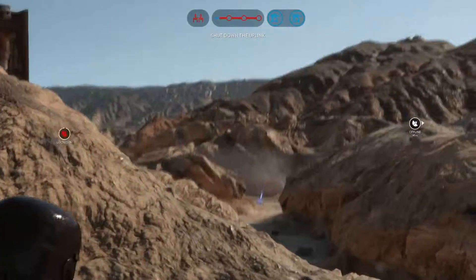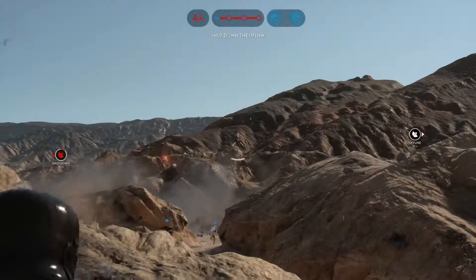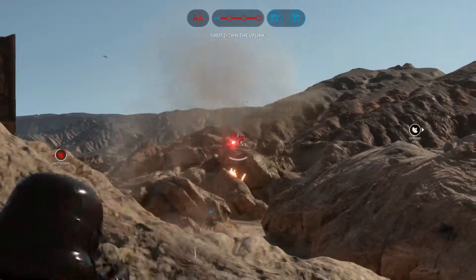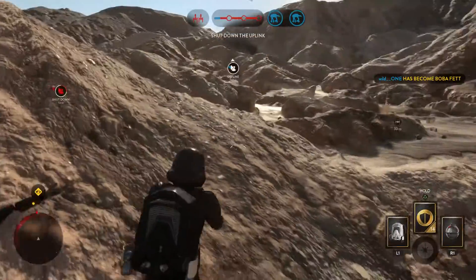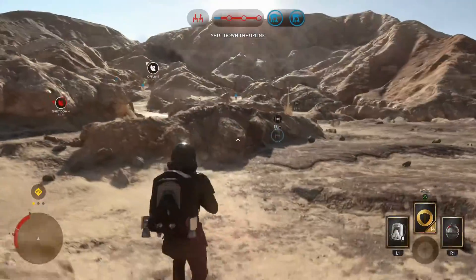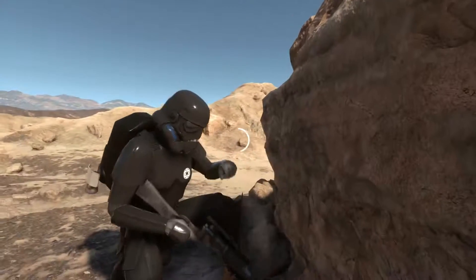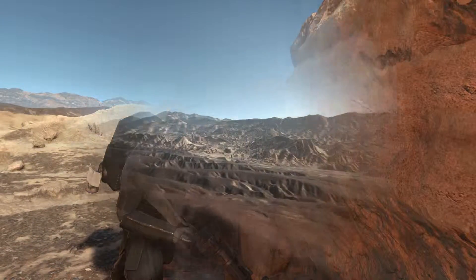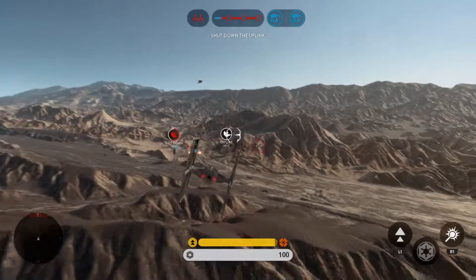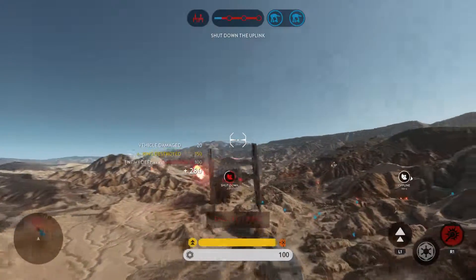Rebel bombers have locked onto our AT-AT. Don't fire on the bounty hunter — Boba Fett is there to help. Requesting TIE fighter support. Omega-13 reporting in. Rebel scum taken out.